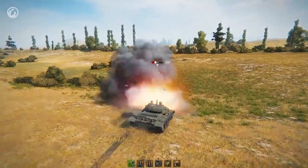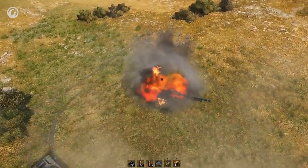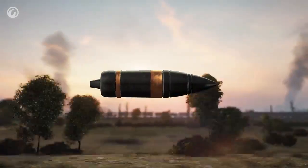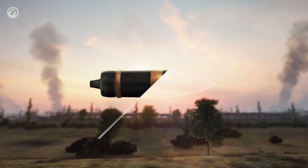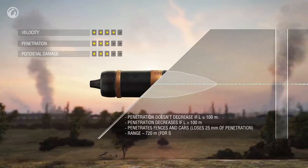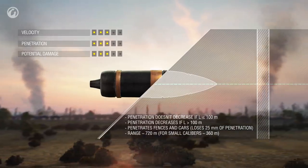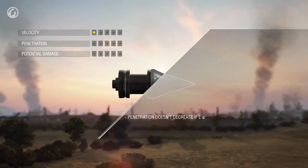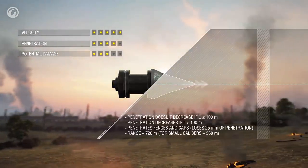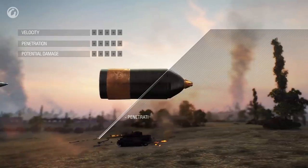Few people realize that different shell types would be best for firing at the same target in different situations. To do this correctly, you need some theory. There are four shell types, each with its unique properties. The main shell type used by most tanks is the armor-piercing shell. These shells fly quickly, but their penetration capability slightly reduces with distance. Their penetration capability also reduces when they hit a destructible object like a fence or a vehicle. The fastest shells are APCR ones — only weekends pass by faster.